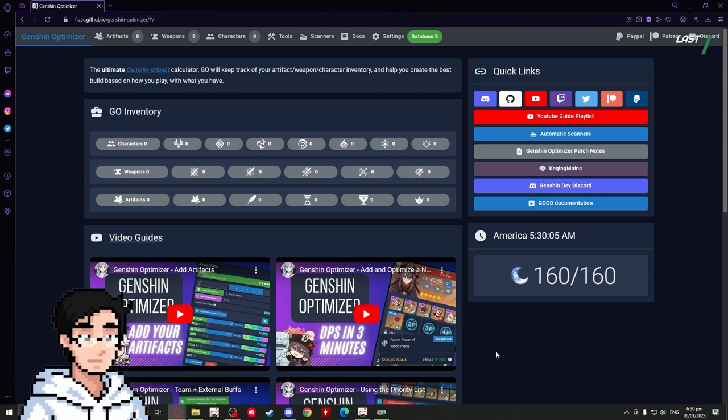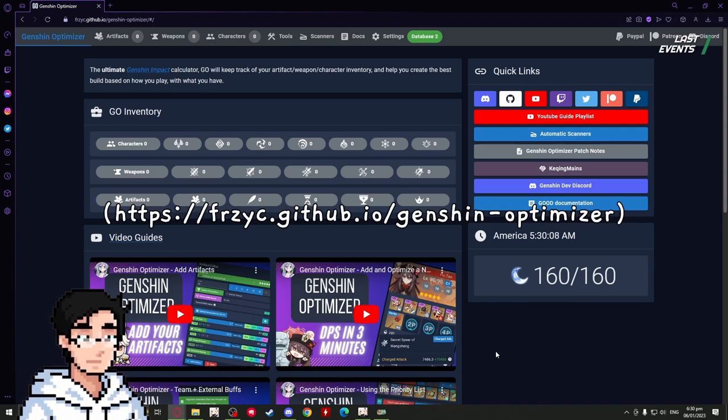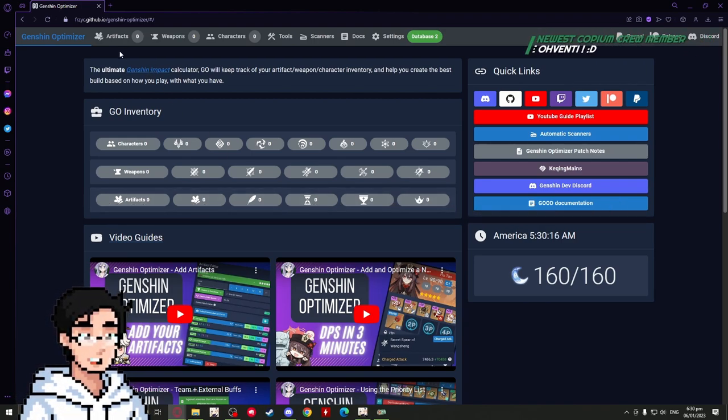Today we're gonna talk about Genshin Optimizer. What Optimizer allows you to do is pick from your existing artifacts to give you the best build for each of your characters. It's gonna look really blank when you first get here, but don't worry — I'm gonna show you how to use the site and how to optimize your characters.